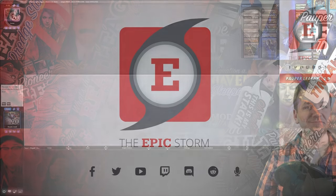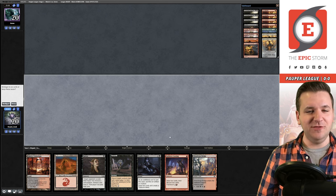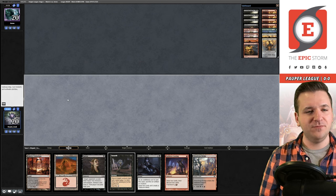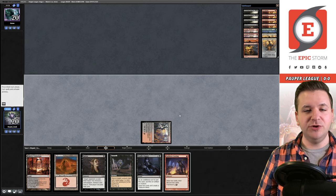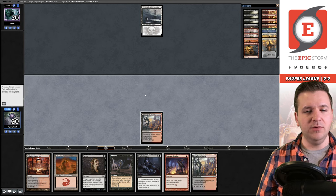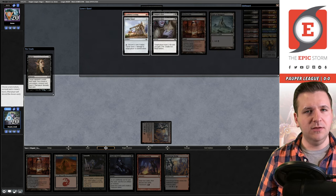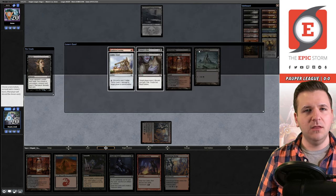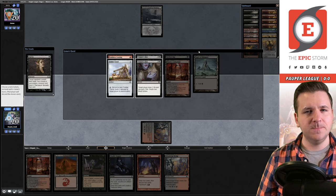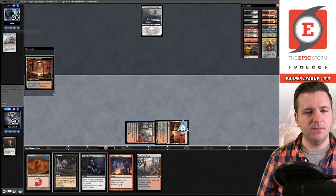Welcome to the first match! We're on the play with Goblin Combo. We don't have any combo pieces in this opening hand but I think it's a keep, so we'll try it out. We'll play the Bridge and pass the turn. Opponent plays a Swamp and passes. Let's cast Duress — it's the red-black burn deck. I'll take the Fodder since it's consistent removal for my combo.